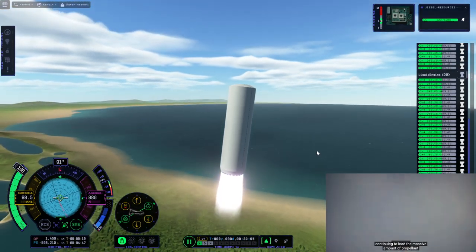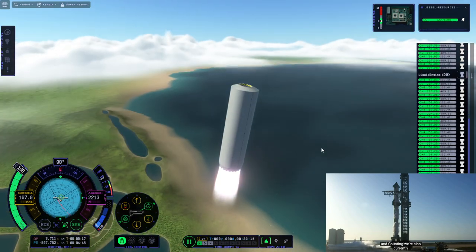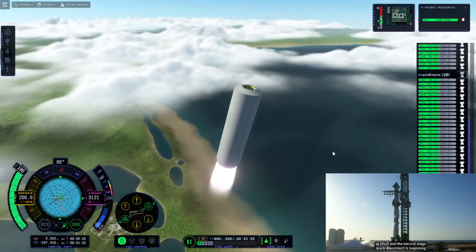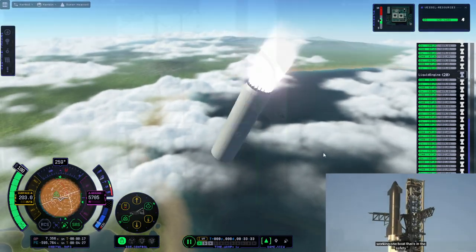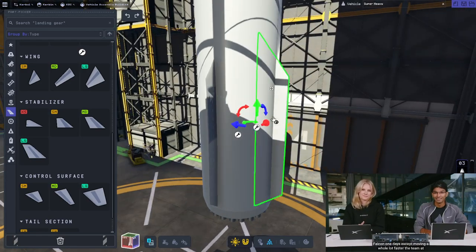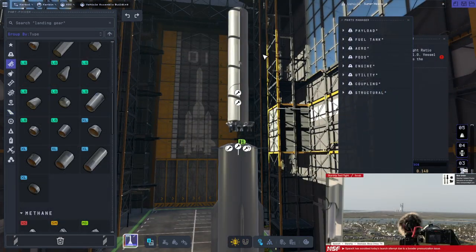I just test-launched the Super Heavy portion of it. It's stouter than it ought to be — that's because we're under-fueling it already, which means extra dry mass and a worse thrust-to-weight ratio otherwise. It flipped out because we don't have any aerodynamic surfaces, and unlike real-life engines the Swivels don't actually swivel that much, so it was a little bit tough.